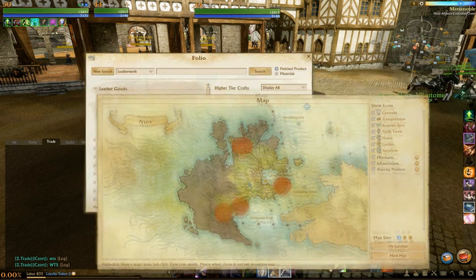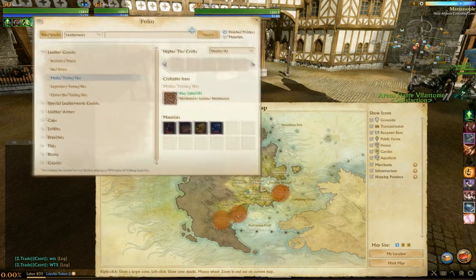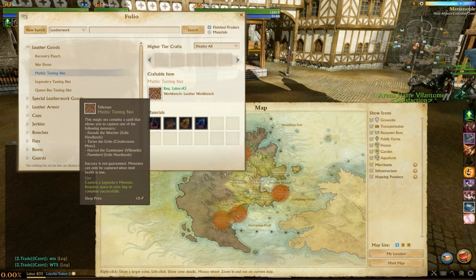We're going to talk about a brief idea of the location of these bosses. Bear in mind the locations on the net, at least on the Mythic Taming Net, are completely wrong — pretty much all of them are wrong, apart from Harrod the Gatekeeper and Flamelord. Tarion the Grim and Derudu the Watcher have wrong locations. In the description of this video will be a link to the locations of the world bosses, so you can have that for reference. It also has pictures of them. I've also done a lovely written guide about this, so you can check that out.